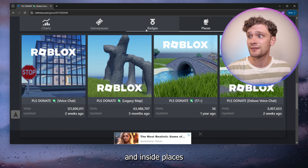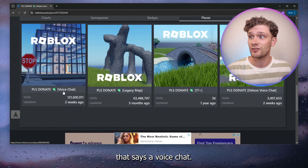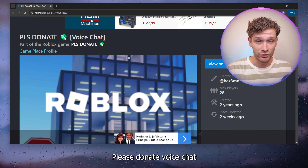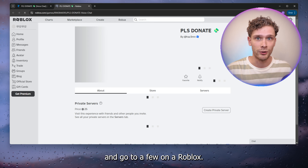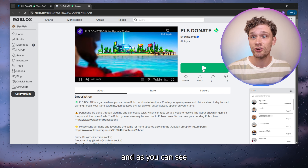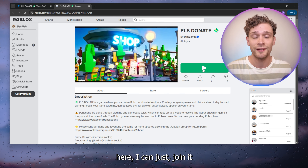Here we go to 'places,' and inside places you see the first one that says 'voice chat.' Here you can simply open the Please Donate voice chat and go to 'view on Roblox.' What this does is bring you straight into the server, and as you can see I can just join it and use my voice chat.